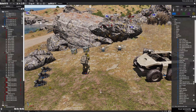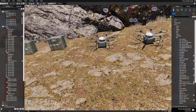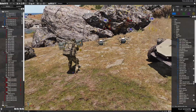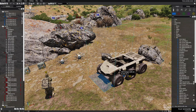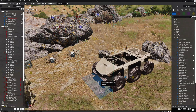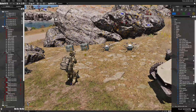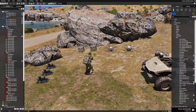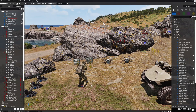Here we are in the mission to demonstrate the Drone Grenadier script. I have a few assets placed. With this new update you can use various types of drones — drones that fly, drones that roll, and drones like the Stomper. You can also deploy drones from a backpack and utilize those.